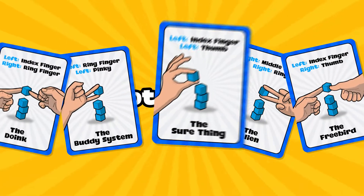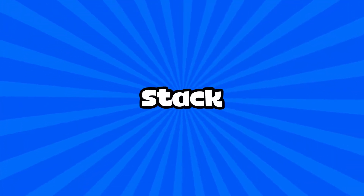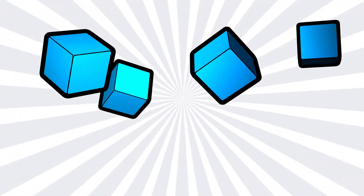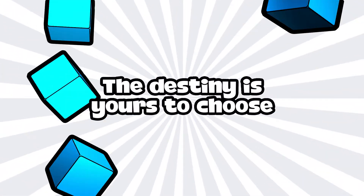First, a player must draw a stacking instruction card and decide to stack or attack. Should you build your stack higher or try and make another player's stack tumble? The destiny is yours to choose.